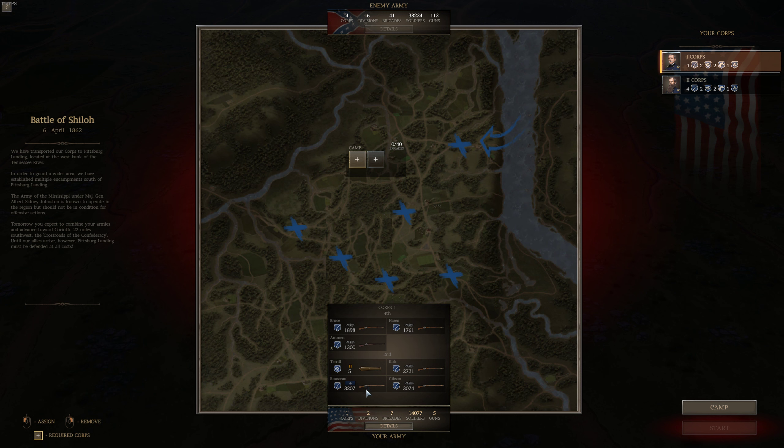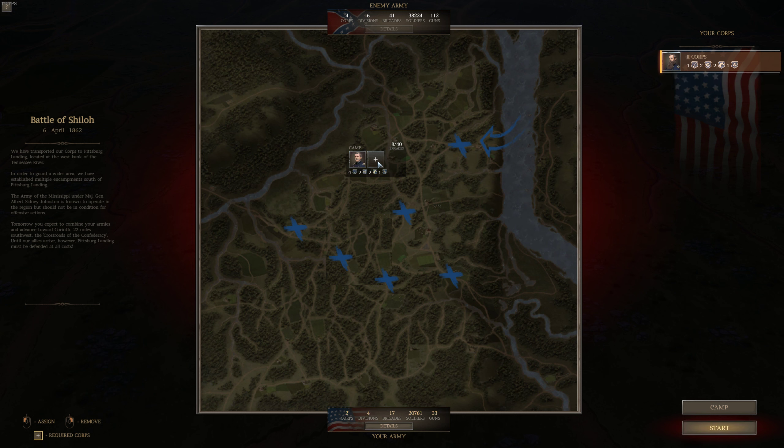This is fine — 40,000. Let me take a look at what will happen if I assign two of my corps. We are outnumbered by 10,000 troops.